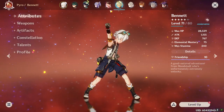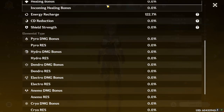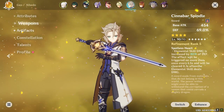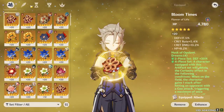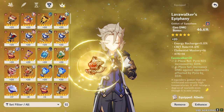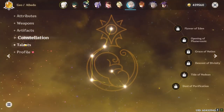Now some random stats. I'm Adventure Rank 56 at 128,000 experience, which is obviously fairly low for an account created in patch 1.0. I have 245 achievements — I don't bother to farm them and the same applies to name cards, I just happened to get 19. I looted close to 1,500 chests, which is again fairly low for the current patch.